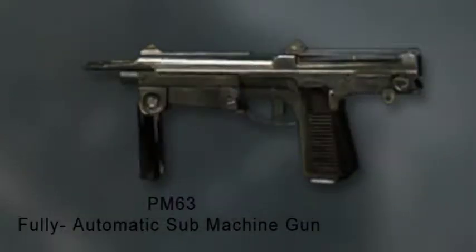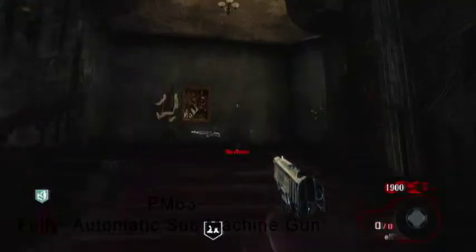Hey guys, what's up? FuriousTick857 here, and this is episode 2 of my Zombie Weapon Guides. Today we're covering the PM63 — it's a fully automatic submachine gun.